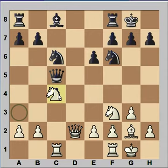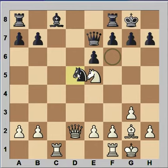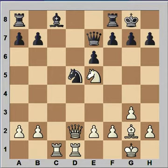Knight takes on c4. The rook is on the same file as the queen, so queen to e7. Knight from f to e5 — the idea is to take on c4, take that knight on c6, and damage black's pawn structure. So, knight takes knight, knight takes knight, and knight to d5. Rook from f to d1, and as you can see, white has better development of the pieces.